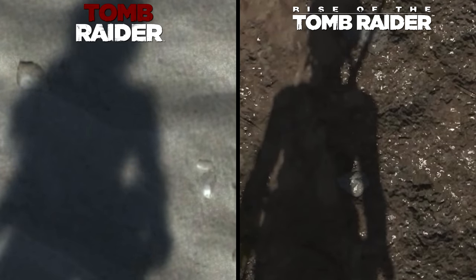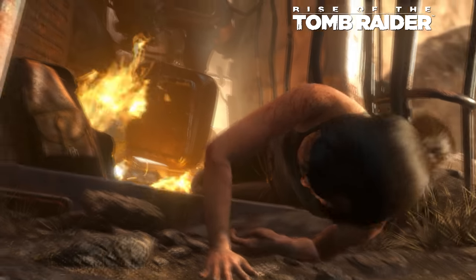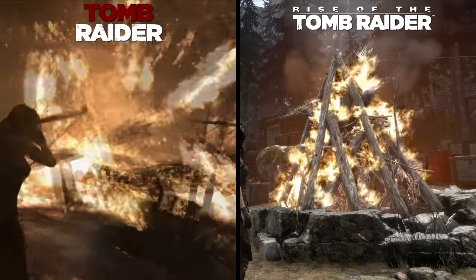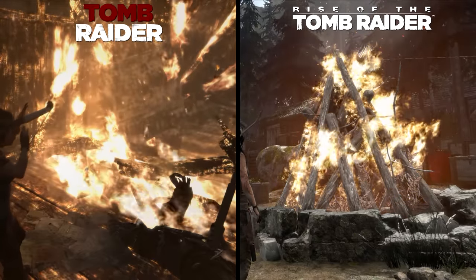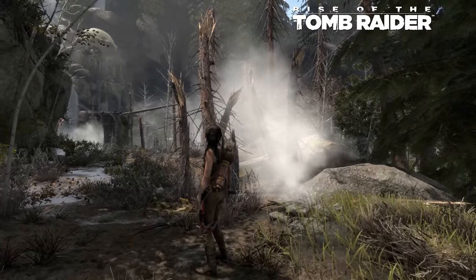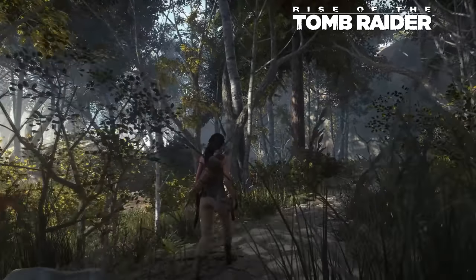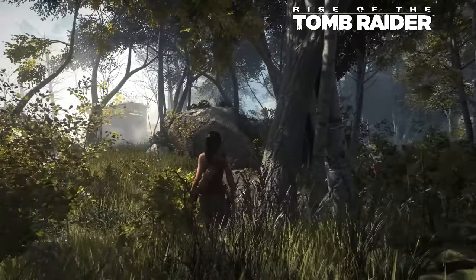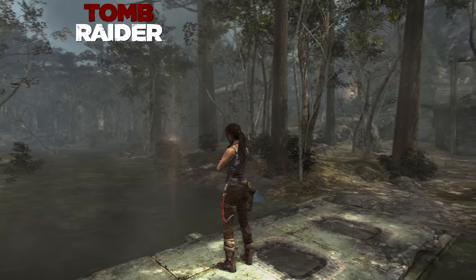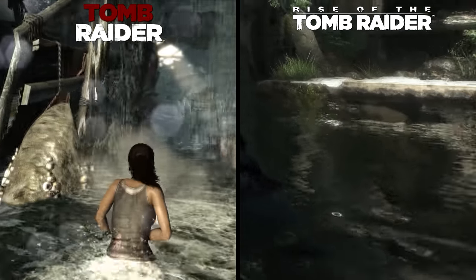Shadows look soft and realistic in both titles but feature a bit more detail in Rise of the Tomb Raider, and both games suffer from some aliasing shimmer that's generally not noticeable unless you look for it. Effects like fire and smoke look phenomenal in both titles. Rise benefits from excellent snow effects, though its fire effects don't seem on par with the excellent fire in 2013's Tomb Raider — things like the pyre look a bit off. Rise makes up for this with excellent volumetric smoke and haze, especially in the Geothermal Valley, where a light haze and fog displace light making the environment glow realistically.